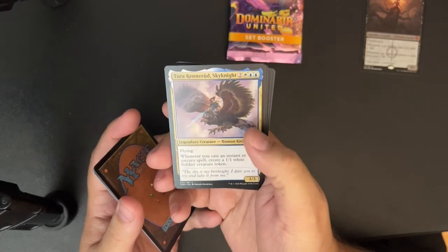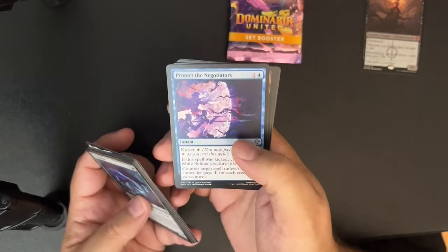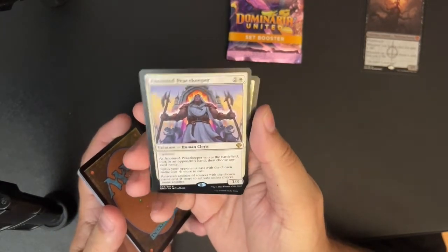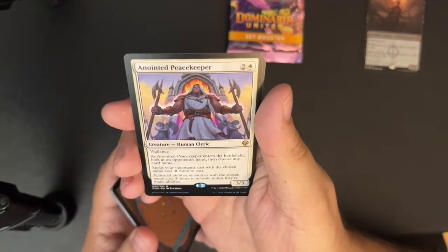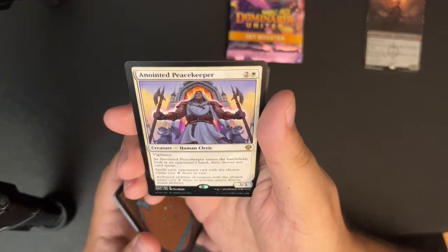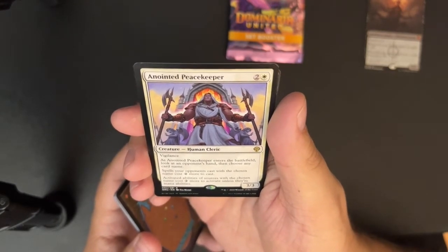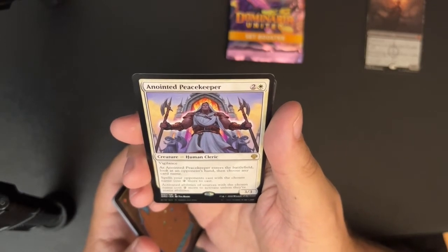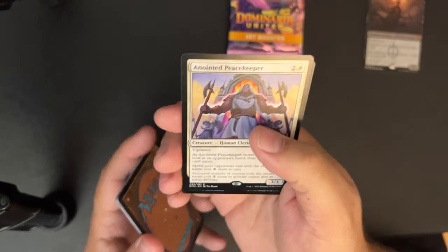Torah Kenarud Sky Knight — we talked about this guy; instant sorceries make soldiers. Anointed Peacekeeper — two and a white for a 3/3 human cleric with vigilance. When Anointed Peacekeeper enters the battlefield, look at an opponent's hand, then choose any card name. Spells your opponents cast with the chosen name cost two more to cast; activated abilities of sources with the chosen name cost two more to activate unless they're mana abilities. It's fine, I don't love it but I don't hate it.